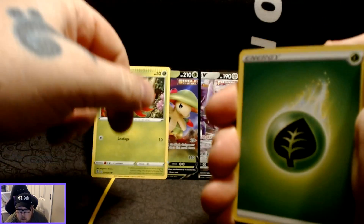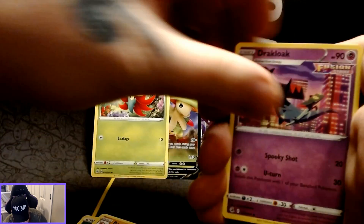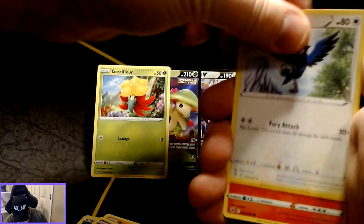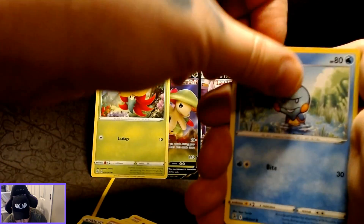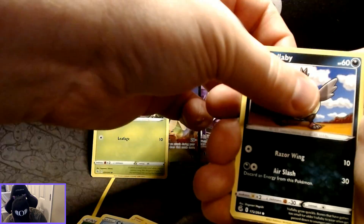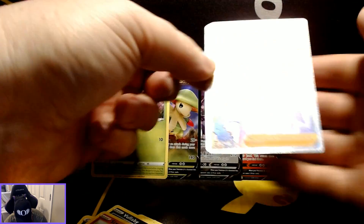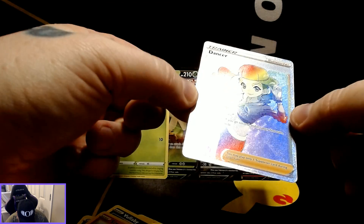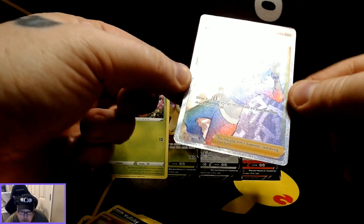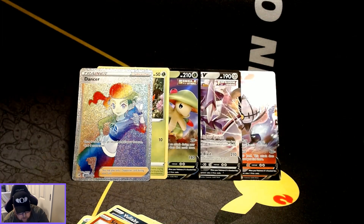Just as a reminder, I do use the code cards myself on Pokémon Online and I do make trades on there as well. So Sizzlipede is the reverse holo with the rare card being a Rainbow Rare Dancer. That texture is amazing — I like that. Go ahead and set that up there.